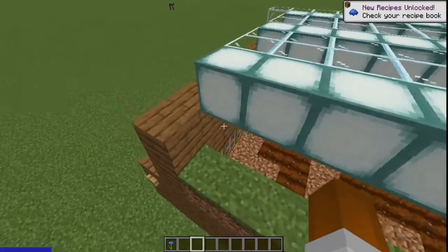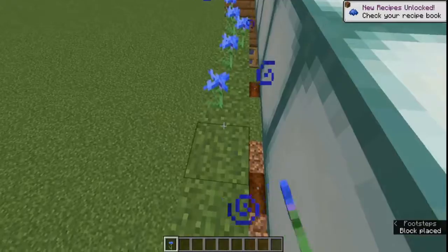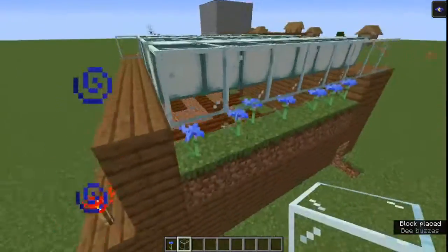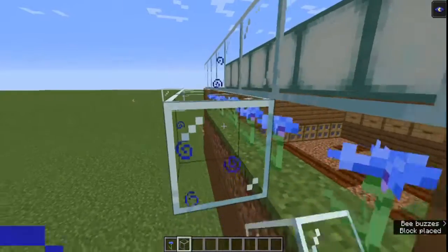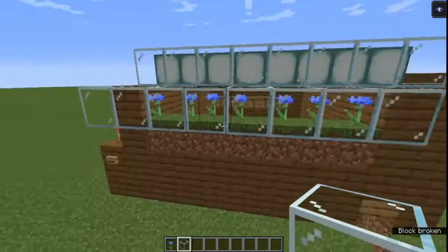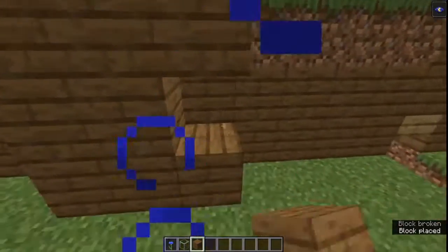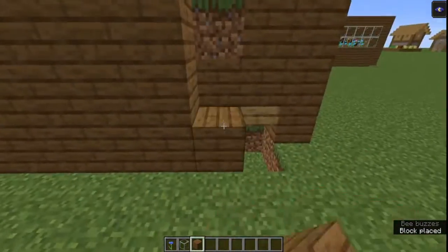I prefer the cornflower because it just looks really nice. I'm going to put some glass in a row like that, get some more glass, and then cover this here with glass. From here I'm just going to cover it up with some planks, just to cover up the dirt and make it look a lot nicer.